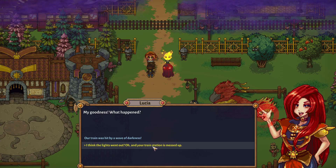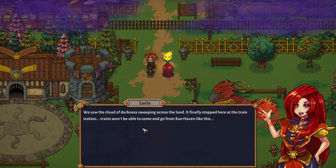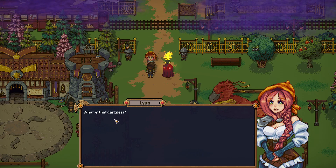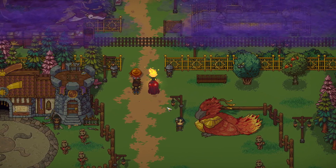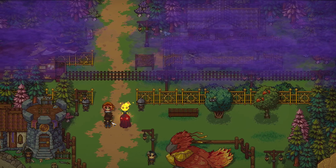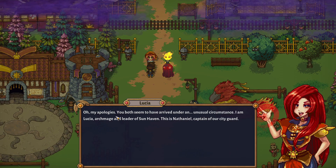'My goodness, what happened? Our lights went out.' 'We saw the cloud of darkness sweeping across the land. It finally stopped here. The trains won't be able to come and go from Sunhaven like this — but that can wait. Are either of you hurt?' 'No, it was quite frightening but no one was hurt. What is that darkness?' Nathaniel — oh, he looks kind of cool. I like his eyes, though the armor could use a little work. 'That's a good question, Lucia. What should we do?' 'Nothing — the darkness looks like it isn't going anywhere or causing harm.'